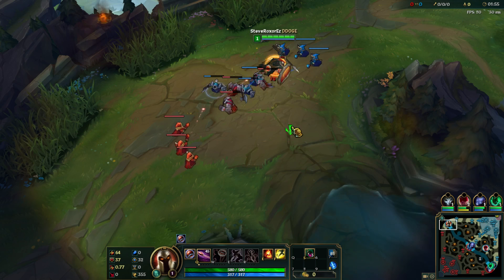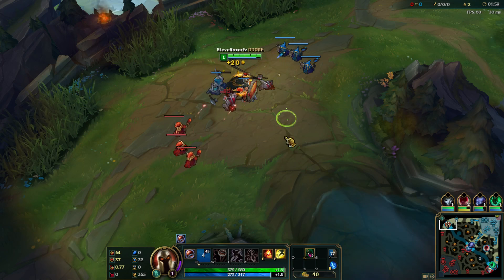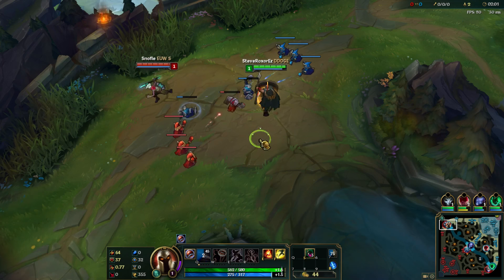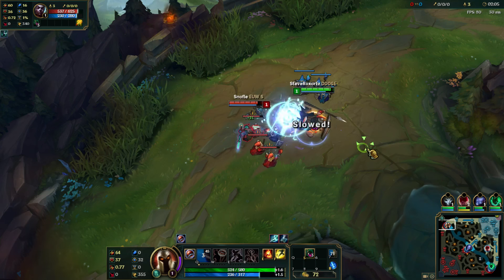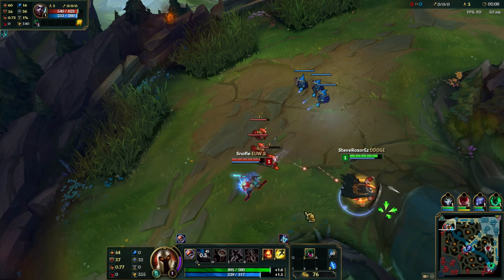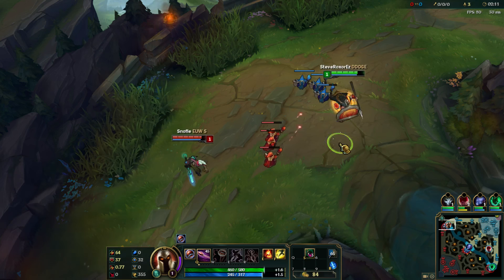I'm going to be playing against Echo, which is right now considered like one of the top tier picks. I decided to Q the minion there because I wasn't sure if Pantheon's auto attack was going to take it in time. I am also running bad runes because I did not have an armor pen page set up on this account, sadly.